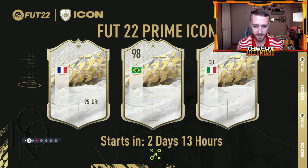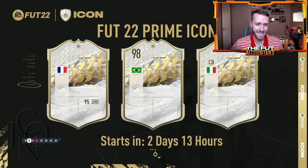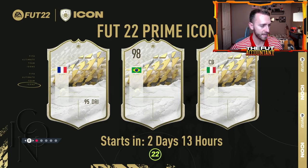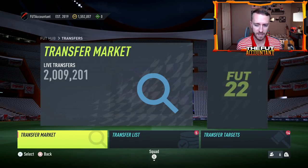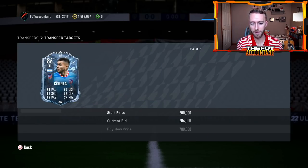Prime icons are coming on Saturday — I'm not sure why they're doing a loading screen hinting at stats and cards when these are the same prime icons we've had for years. Icons really haven't been panic sold that much. I've been flipping Puskas, Ronaldinho, and a couple of others. The icon market doesn't have too much lower to go — maybe a few cards dip a bit Friday into Saturday morning, but icons are already so low that I don't see how much more panic selling there can technically be.